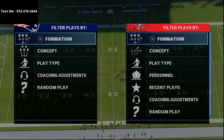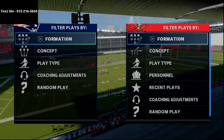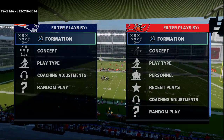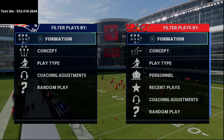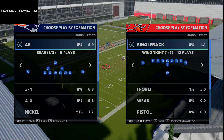You can apply these concepts for more than just the gun bunch. The route combination I'm going to talk about today can be accomplished from pretty much any three-by-one set, any trips formation in the game. From gun bunch and from the trip side it works really well, but from gun bunch it might be a little bit more effective, and I haven't seen a ton of people running this.